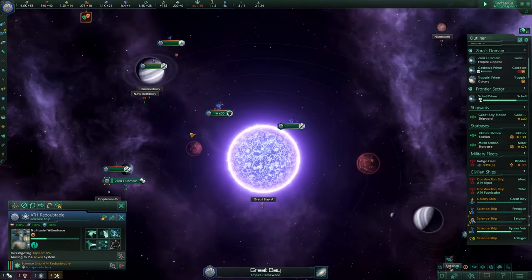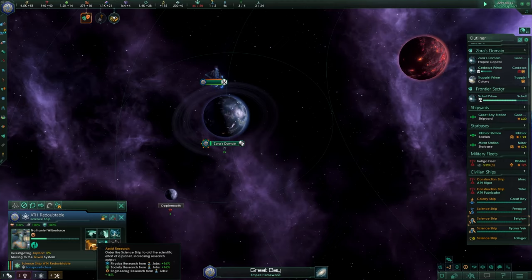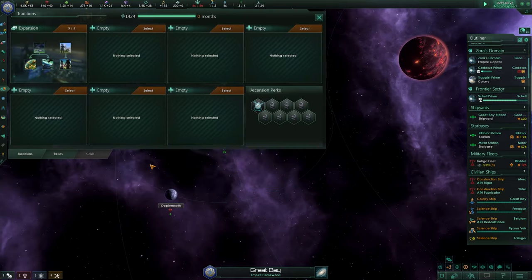We do have enough science ships, so let's assign one to assist research in Sora's Domain — this boosts all research output of a planet by 16%. We're doing this for our domain where we already have research labs and will build more. They are all being boosted by the science ship.